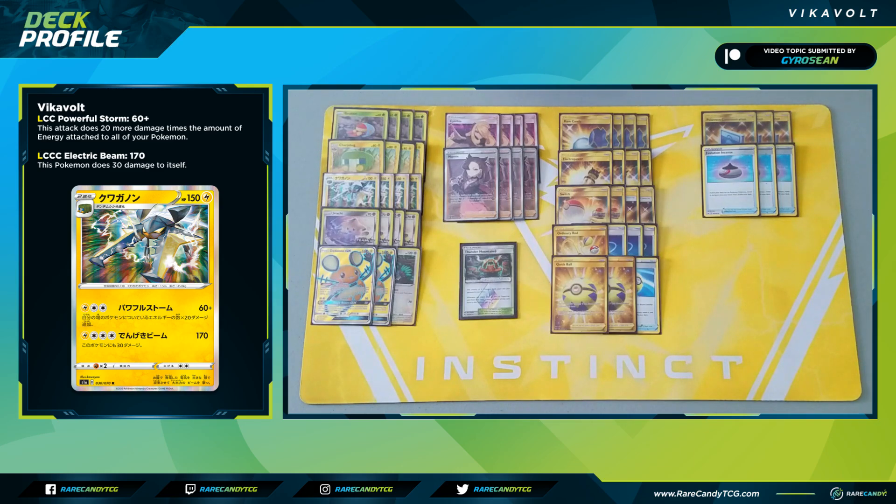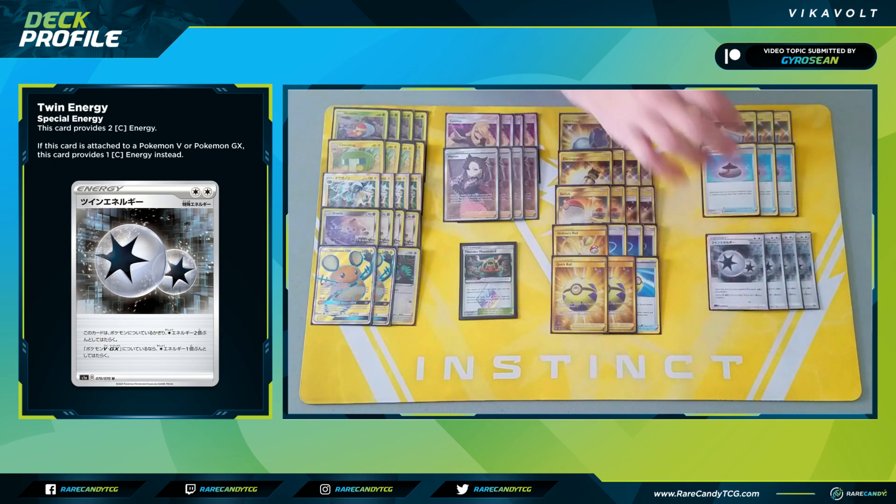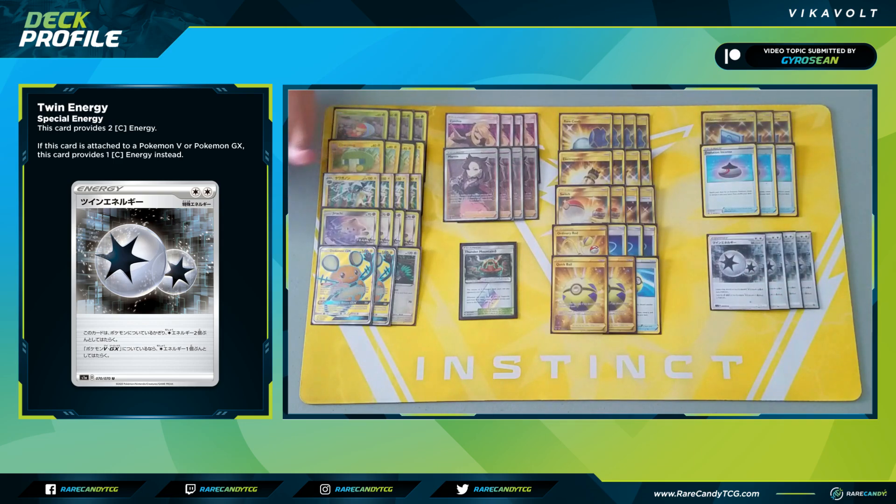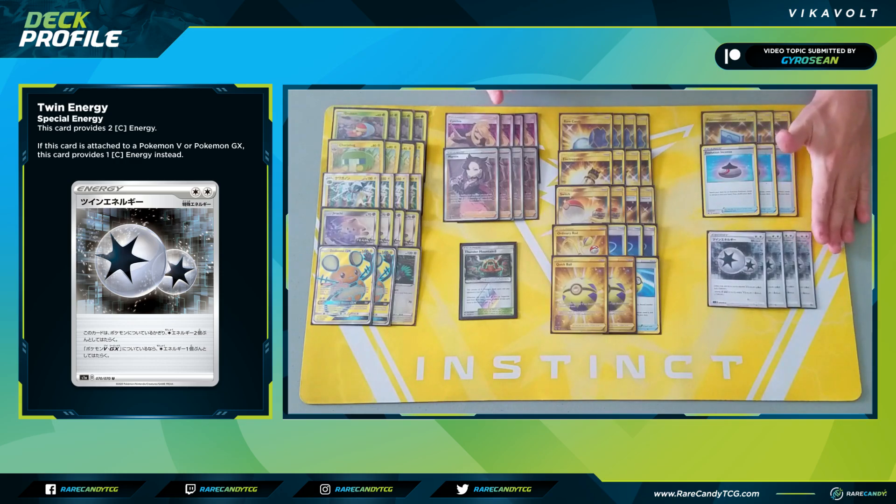Getting into our energy: four copies of Twin Energy, a fantastic new card from Rebel Clash that really helps one-prize decks. It's a special energy providing two colorless, but while attached to a Pokémon V or GX it only provides one colorless. Vikavolt's attacks do use colorless energy, but what I actually prefer is keeping Twin Energies on bench-sitters like Jirachi or Oranguru. I want those manual attachments to stay in play throughout the game — I'd rather lose Chargebugs on a Vikavolt since we can recover those, but we can't recover Twin Energy. Over the course of the game we gradually accumulate them on bench-sitters to build damage output, since each one is essentially plus 40 damage, same as a Chargebug.